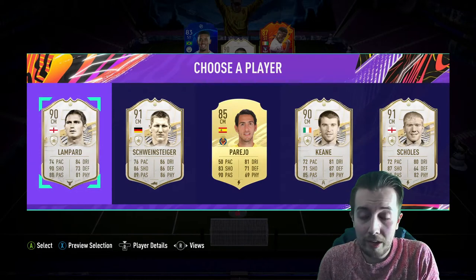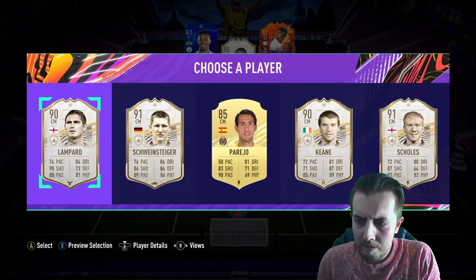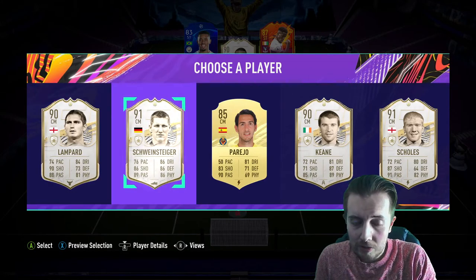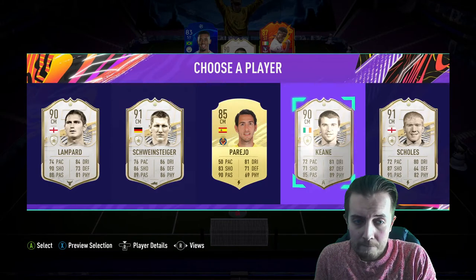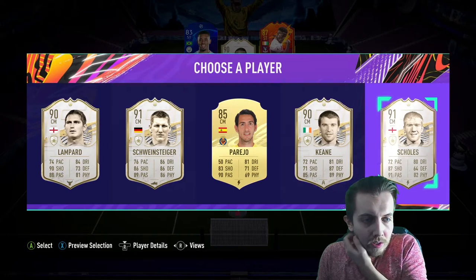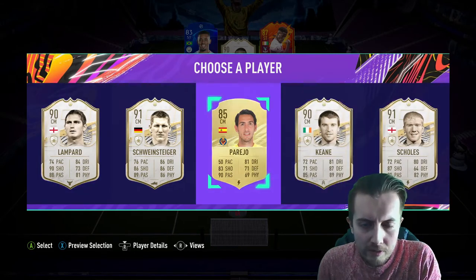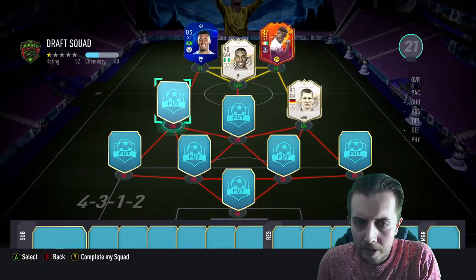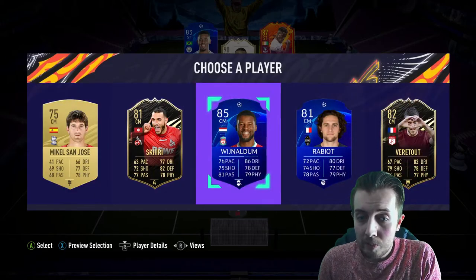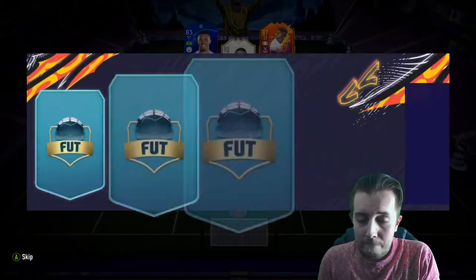Four icons to choose from — I believe that's prime, might be mid, one of them anyway. We get Lampard who looks okay, Schweinsteiger who is obviously good, Keane who's good as well, or Skulls. I wasn't too impressed with Skulls last time so I'm going to take Schweinsteiger — he was very good, I really enjoyed using him. Let's get a Wijnaldum as well — not bad, not an icon but not bad.